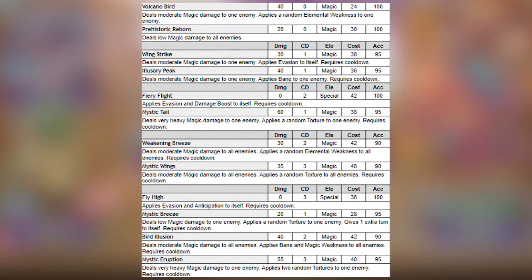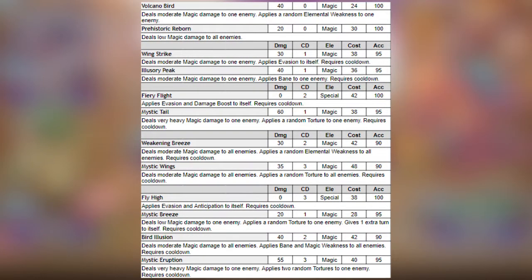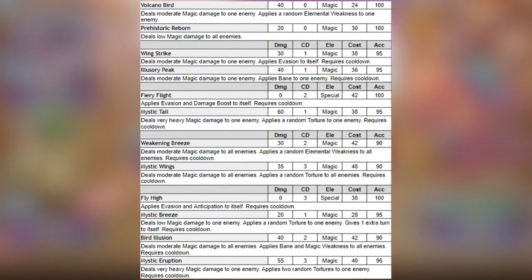The moves I will use: Fly High — applies evasion and anticipation to itself. Second move, Mystic Breeze — deals low magic damage to one enemy, applies random tortures to one enemy, and gives one extra turn to itself.